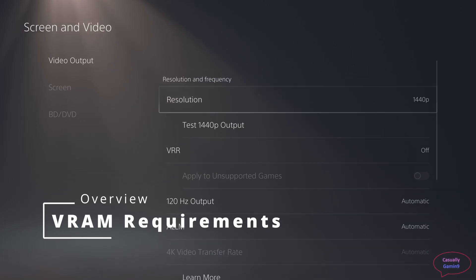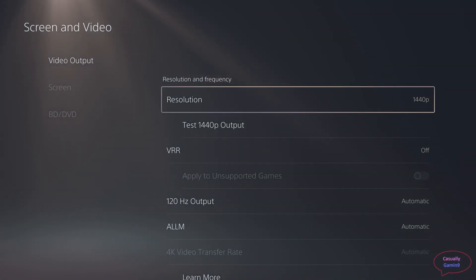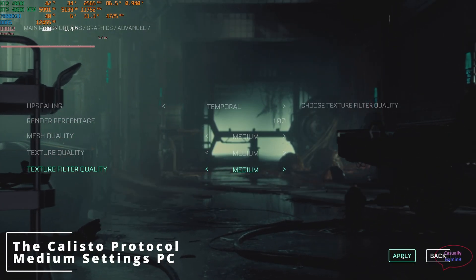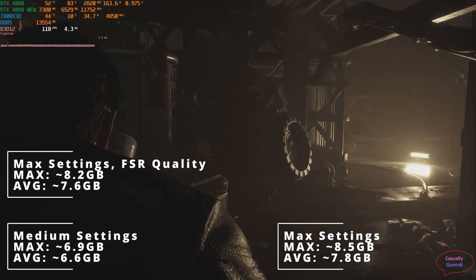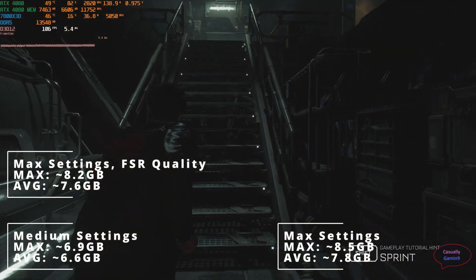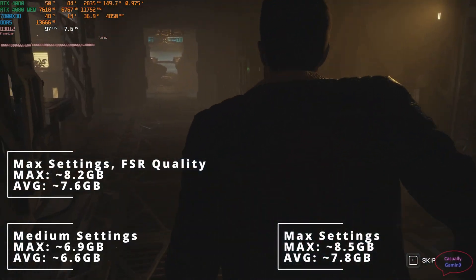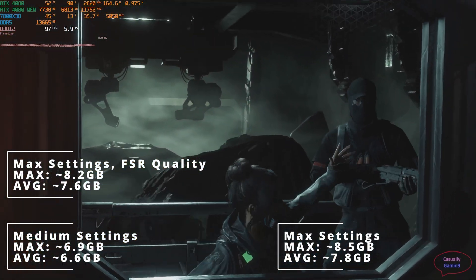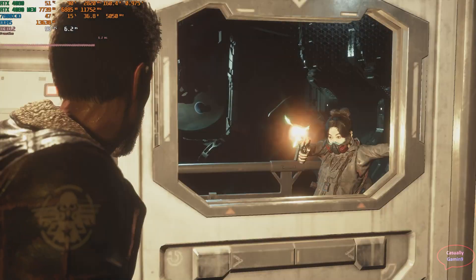Now let's look at the VRAM usage in The Callisto Protocol. I lowered my PS5 video output to 1440p to match the PC setup, then adjusted the graphics settings to look the same as on PS5 — I'd say I'm about 90% there. With RT enabled, looking at the results we can see a minor difference in memory usage between FSR enabled and disabled. Keep in mind that different areas of the game may require more or less VRAM, but from the looks of it more than 8 gigabytes of VRAM is needed.